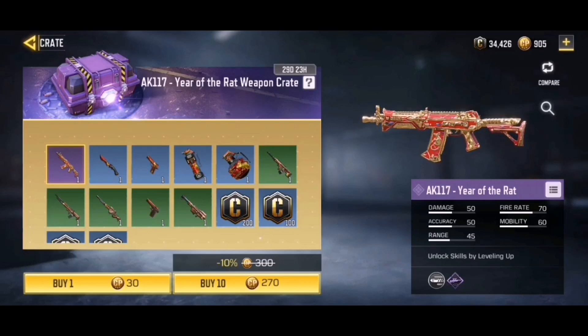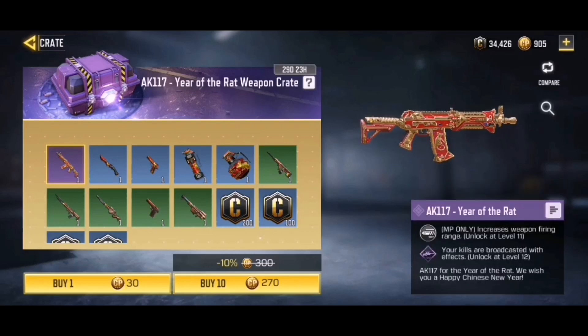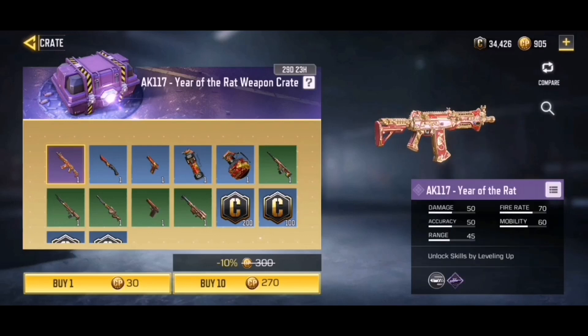Here is the brand new AK117 Year of the Rat skin. It's pretty cool looking — it's very similar to the AK117 medieval skin that I was not able to unlock, so I'm pretty excited to try and get this one. It does have some stats, it increases weapon firing range, and it just broadcasted with effect: 'The AK117 for the Year of the Rat — we wish you a happy Chinese New Year.' It looks pretty cool; I know a lot of people are not gonna like it but I actually kind of dig it.